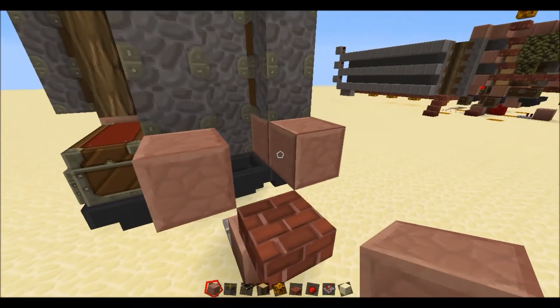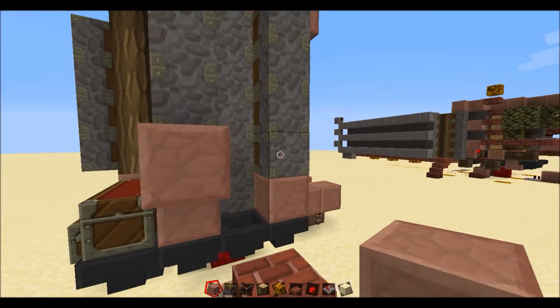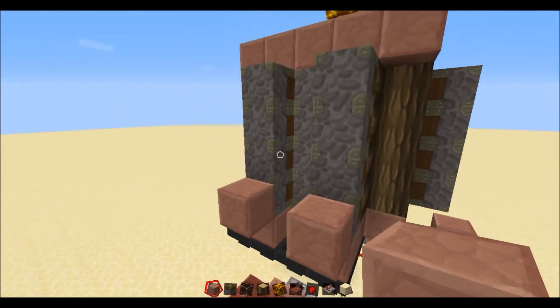Put two blocks like that, up one piston. On the bottom row of pistons, put two blocks like that.